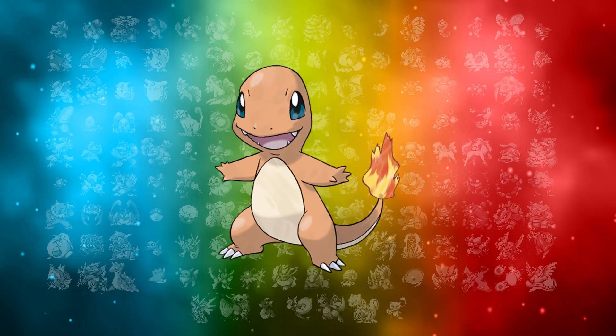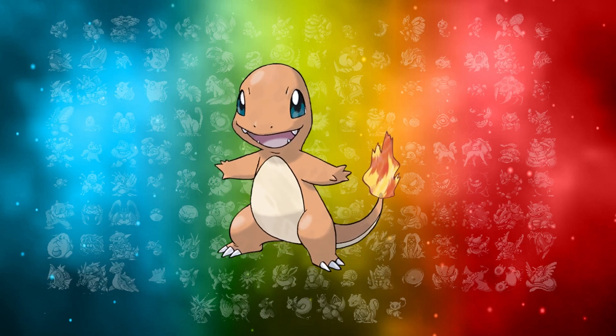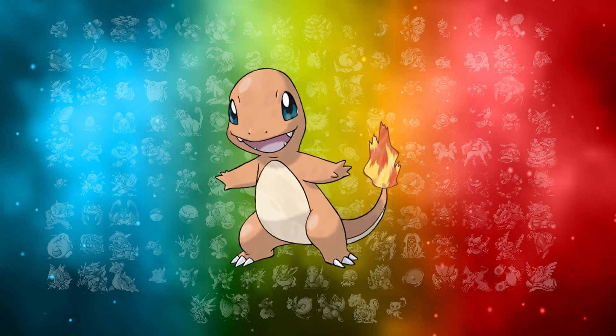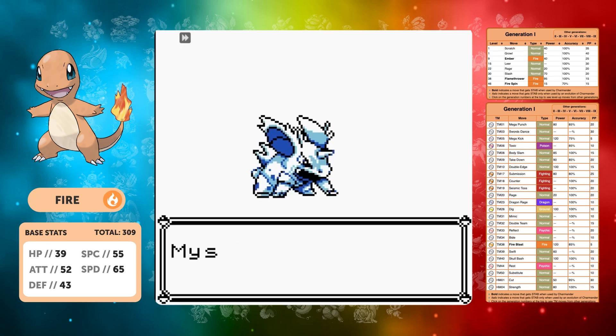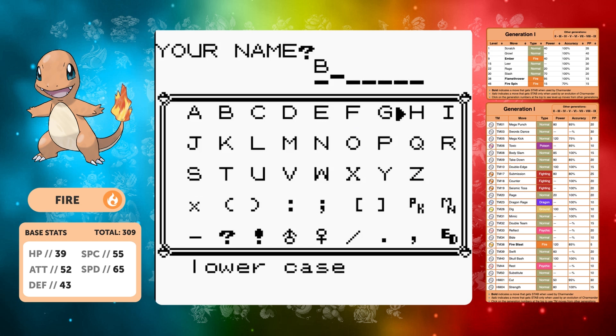Hi there guys and welcome to day 29 of the Month of Retro Brown — we are nearly at the end. I've brought some great content for you guys, and we're going to end the Kanto runs for this year with a Charmander. So let's have a quick chat about Charmander, the fire starter of the Kanto region.